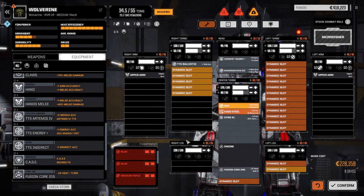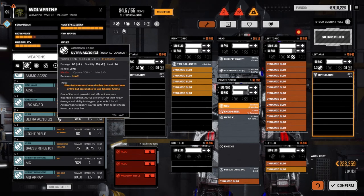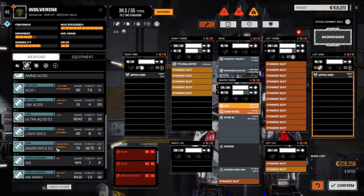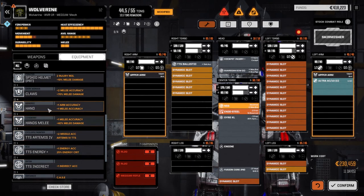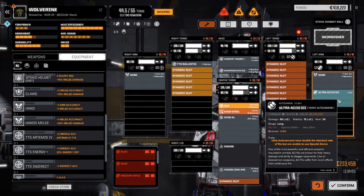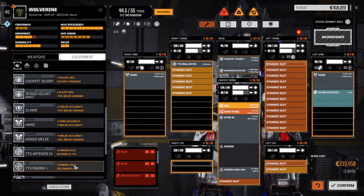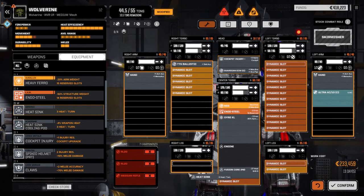We're also going to need a Guardian ECM system, so let's drop that in. If we put a TTS Ballistic, I want to try that Ultra AC/10 build just to see what kind of weight we're looking at - we have the Ultra AC/10 and also a LB/20X. We've also got a Clan Gauss rifle, that's 12 tons. The Ultra AC/10 is 10 tons. Let's put the Ultra AC in this arm - we still got about 10 tons left, not too bad.